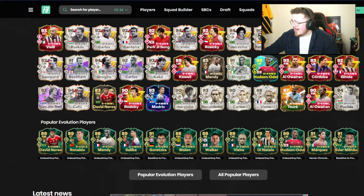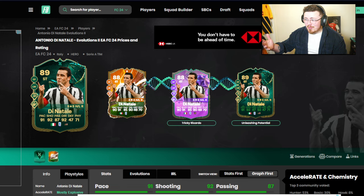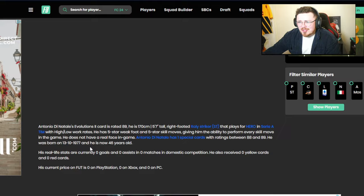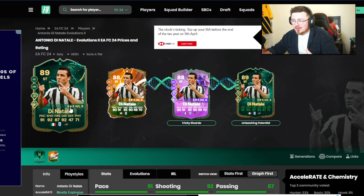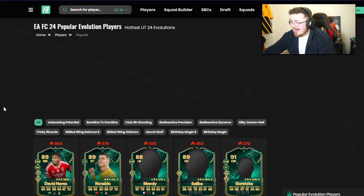Marquez, Eder Militao there in the Evos. Di Natale — is this man going to get a special card? 5-star, 5-star Di Natale. That basically is like a promo version of him, but surely he is due an upgrade. Did they do this last year with him as well? I seem to remember he does not get an upgrade at all. But that's a nice alleyway to get a nice Evo for Di Natale if you want to go about that way.